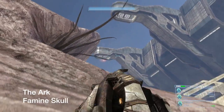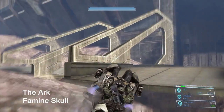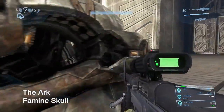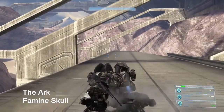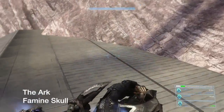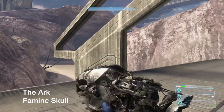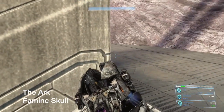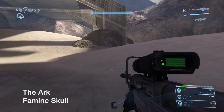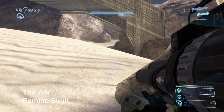Back on The Ark — Famine skull. This is when you have to meet Johnson's Pelican at the LZ hill. If you're not good at grenade jumping, here's my alternative: grab a Chopper, come up here, and simply park it right by the skull — which is on the last flying buttress. You can use a ghost or any other vehicle you can find and simply use it to jump up there.